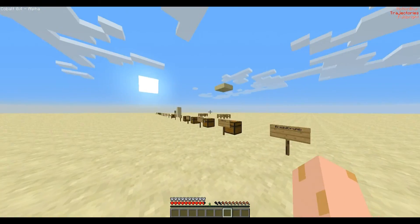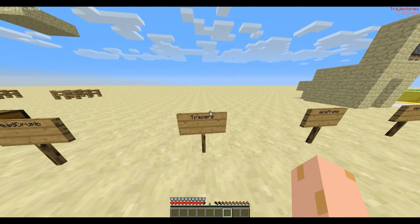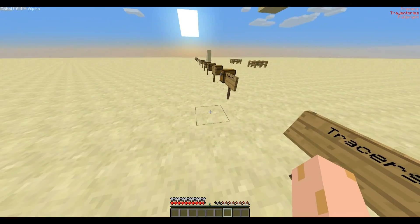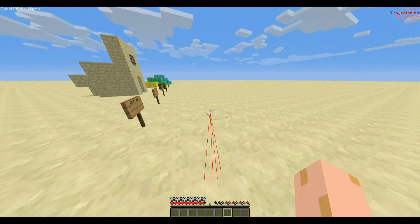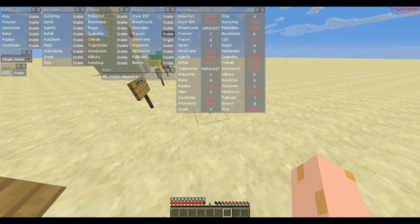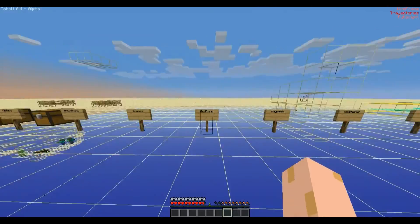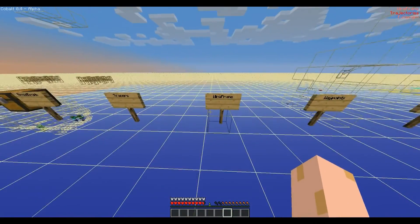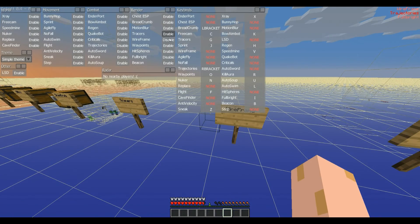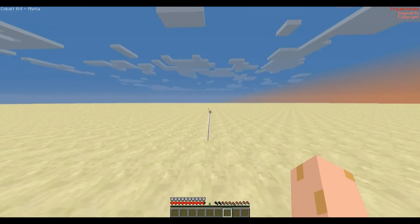Motion blur — I never really got that to work. I think it's only supported on some graphics cards. Tracers go to mobs, again only supported on some graphics cards because of the smoothing. You can see it whenever I'm not facing it. A wireframe puts the blocks out — I can't really explain it too well — basically makes them look wire-like. And waypoints have tracers as well.